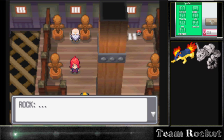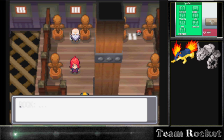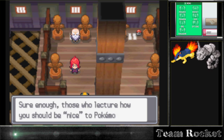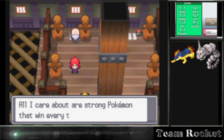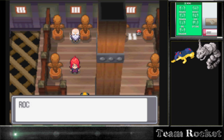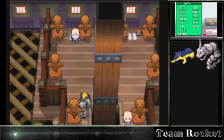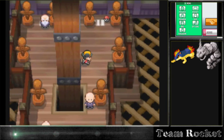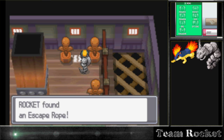Silver says: 'He calls himself the elder, but he was no match for me. Sure enough, those who lecture about being nice to Pokémon cannot defeat me. All I care about are strong Pokémon that win every time - the rest of them don't mean anything to me.' He reminds me of the character from Pokémon Diamond and Pearl who has the Snivy and really doesn't care about his Pokémon. Then I find an Escape Rope here, which is going to be really useful.